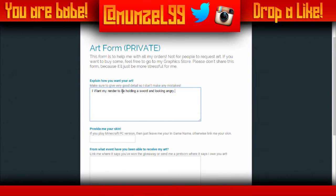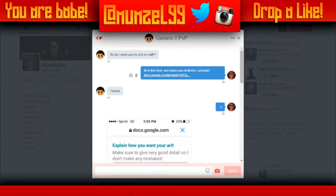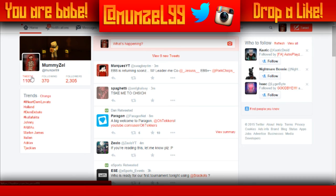Here's where you provide me your skin. To provide your skin, you either write your PC version IGN, which is your Minecraft game name — for example mine is mumble99. But let's say you don't want to use that, or you have a different skin on right now. So what you do is tweet it out.